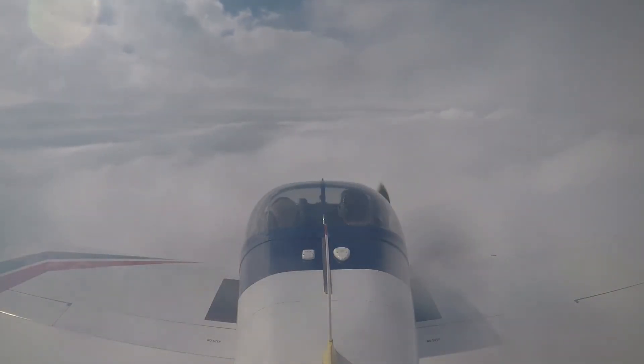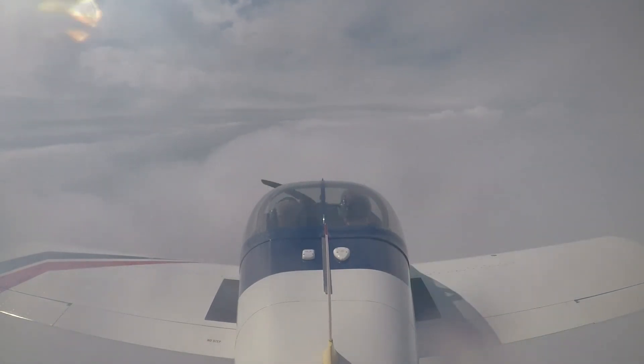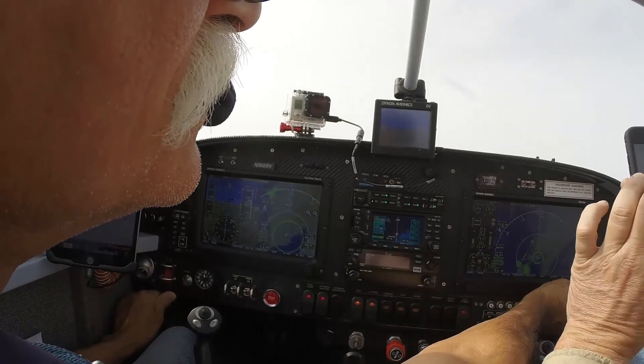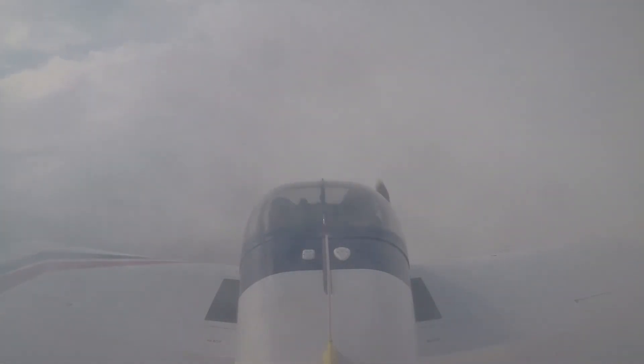500 feet. I was hoping for minimums. The one thing you put in here — you put in the MDA, 266 — so she alerts you when you hit it. The MDA is 266; if we miss, we go straight out to Zatbo at 2,600 feet.